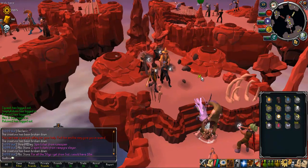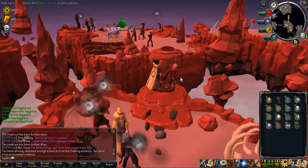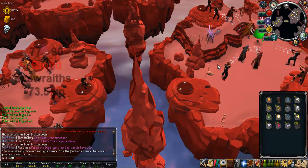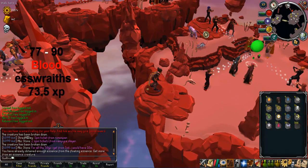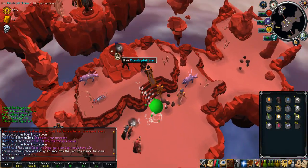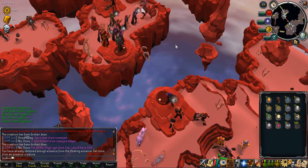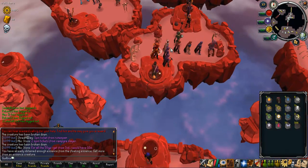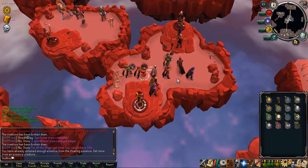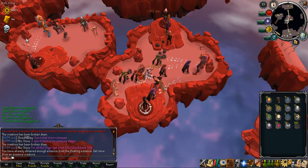Now that you are 77, what you want to be doing is heading across to the comet platform. This is going to be from 77 to 90 - it is a big jump but it is fairly AFK-able and shouldn't take you all too long to reach 90. Keep in mind that at level 83 you also unlock the bloody skulls node, which gives a lot of experience.